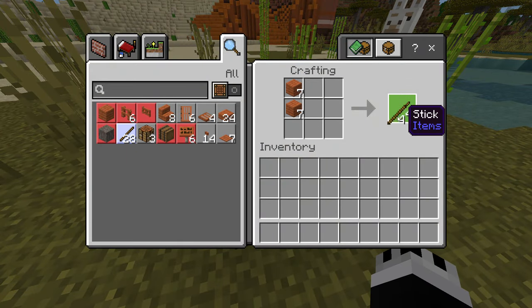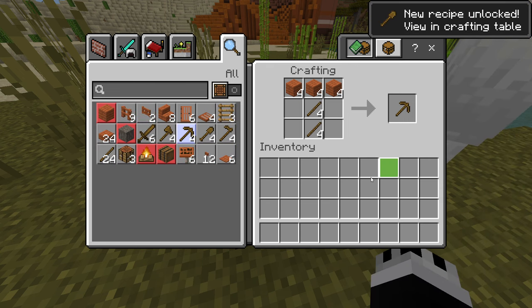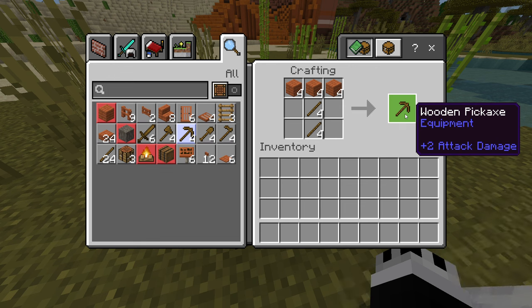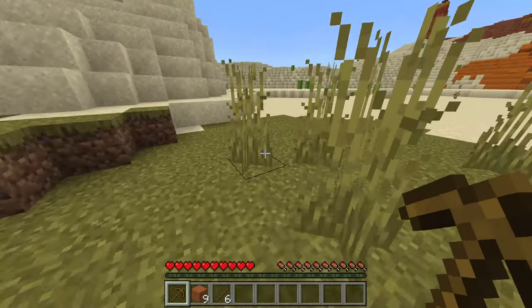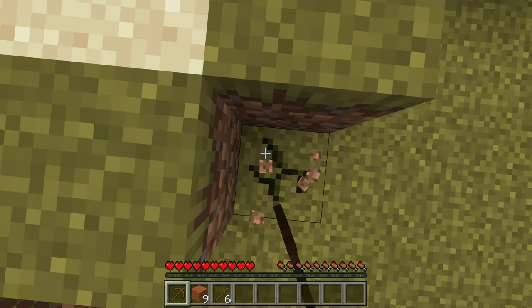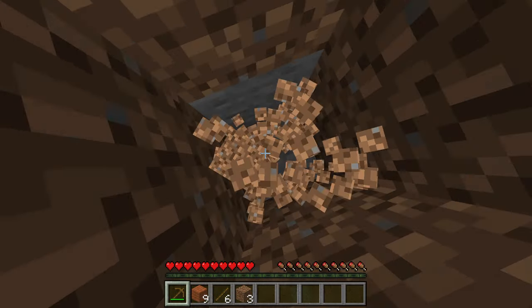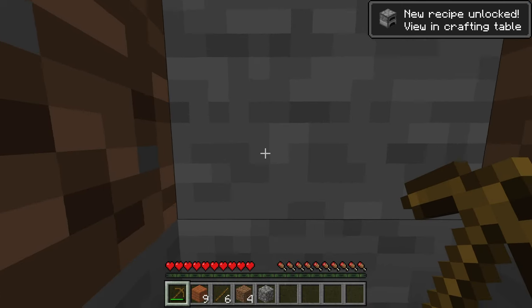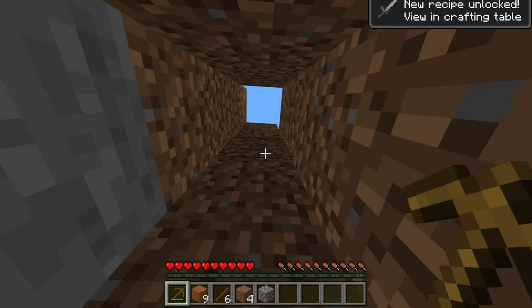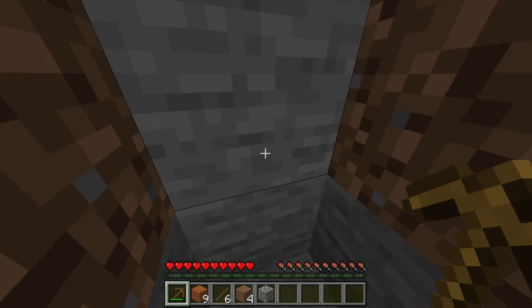Now you can see you can make a lot more stuff because you have a bigger crafting bench. Once you do that, you can make tools like pickaxes, axes, swords, shovels, and hoes. All we want right now is one wooden pickaxe. Once we have that, we want to dig down into the ground to find some stone. Dig down about four or five blocks and you'll find stone. It's the same way you broke the logs — just press left-click.